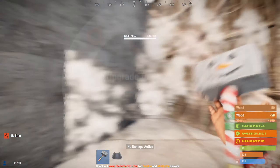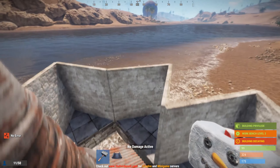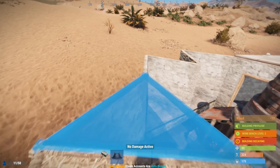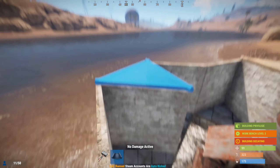All right, so now you have your entrance right there, you got your door, and you're able to hop up here. Personally, I just did this for that extra little design, but you do not have to do this at all.